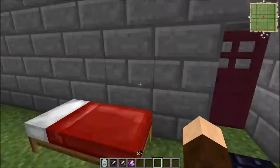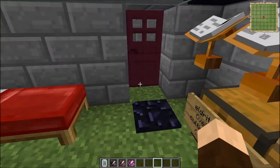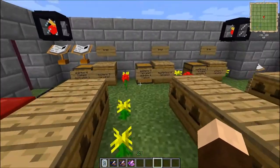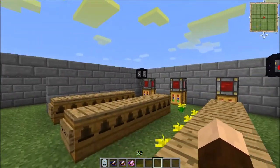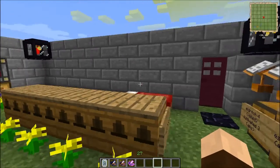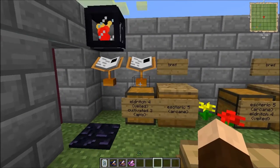I am in a plains biome that I created in Mistcraft. This is part of the Feed the Beast series as a mod pack called the Unleashed. This map is available for you to download if you so choose, so you can examine this yourself and practice breeding the bees on your own. I will have a link for that in the description below.